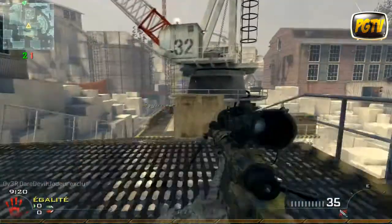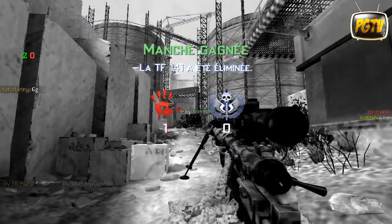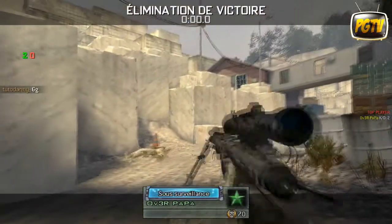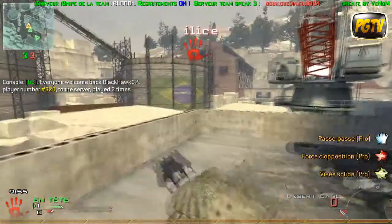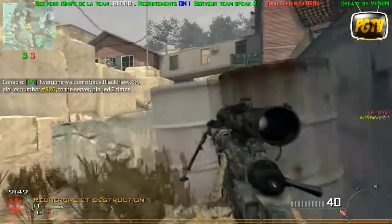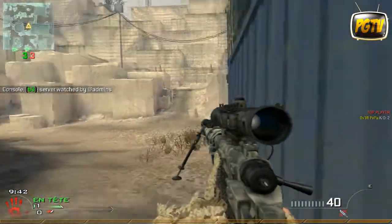Ce sera une petite R&D assez sympathique sur un serveur français, dont je vous mettrai l'IP en description si vous voulez jouer en R&D dans le mode HighSnipe. Vous commencez automatiquement avec l'Intervention, et comme arme secondaire le Desert Eagle ou le Deagle doré selon les cas, avec aucune balle, donc il ne vous sert qu'à rusher. Là j'avais vu l'ennemi, j'ai voulu jouer tactiquement, et je l'ai eu.